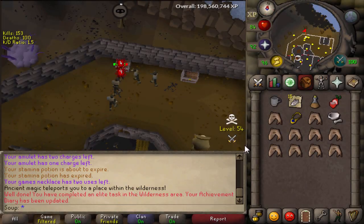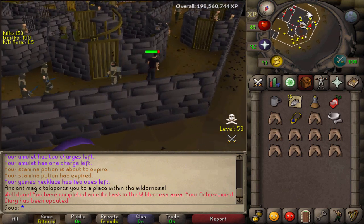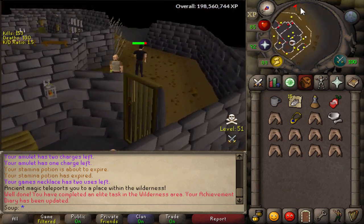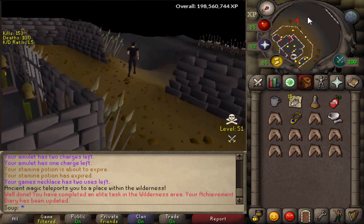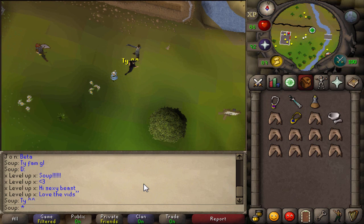I recently completed the Wilderness Elite Diaries, which gives me access to a pretty great money-making method in the Wilderness: you get noted dragon bone drops from dragons in the Wilderness. You may know from Fremi Elite Diaries that you get the noted Dagannoth bones - it's pretty much the same in the Wilderness Elite, except you get them from dragons in the Wilderness.